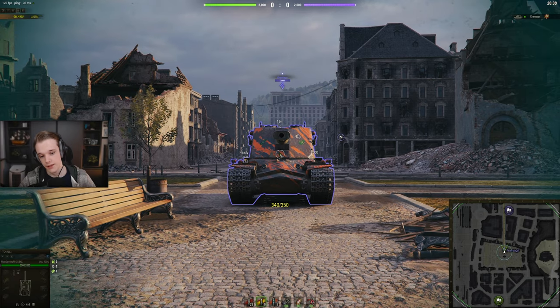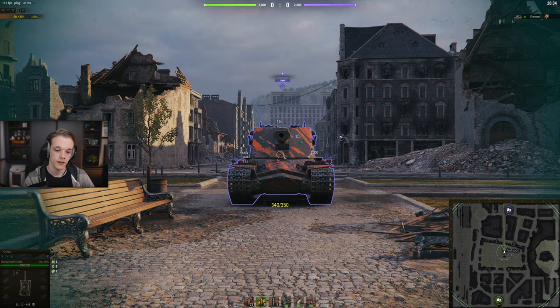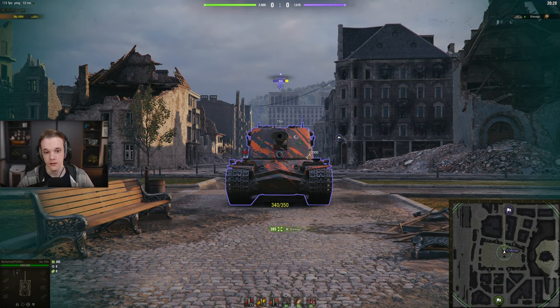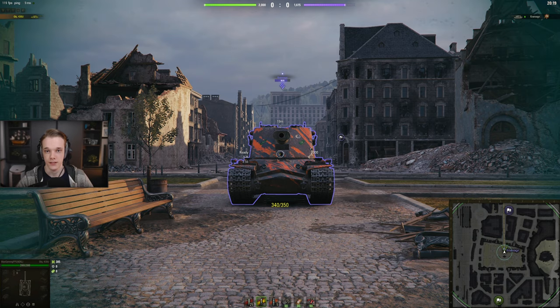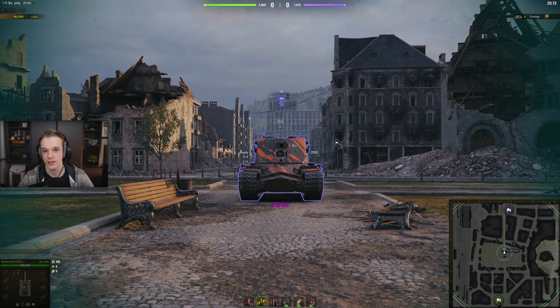There is a plate under here. If you have a super high pen gun with more than 350, you can potentially go through it. As you can see, it's about a 50-50 for the 430U. That being said, this obviously gets affected if it's above you. Because the Kran gets such good gun depression as well, it's going to be a problem. You might as well not bother shooting at the turret.